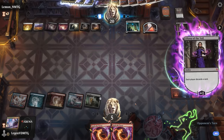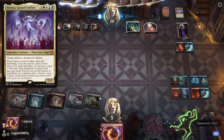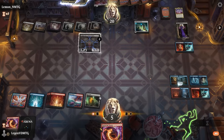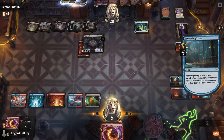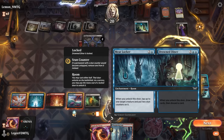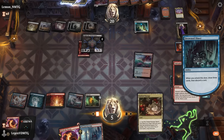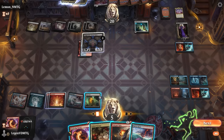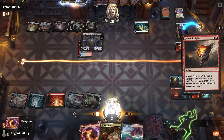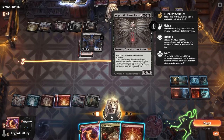Opponent starts with Liliana to make me discard. Our opponent gets back Valgavoth once again — that ward ability is just very powerful against us. Mountain's not going to cut it. We can unlock our Drowned Diner and then probably lose the game next turn. We can deal with Liliana potentially but not with Valgavoth — we just needed to get to our upkeep to win the game, but this was still a pretty epic game with lots of back and forth.